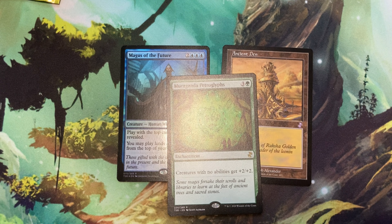Alright, and with that, that's everything I got for you guys today. I think we did okay on that one — still not super exciting, but I'm not gonna complain. We got a foil Magus of the Future, which is pretty cool. I know it's not worth a lot, but it's still pretty cool. Got an Ancient Den, and we got a Moragda Petroglyphs. Oh, and we got Scryb Ranger, who's really cool too. Anyway, that's everything I have for you guys today. If you ended up enjoying the video, feel free to leave it a like and subscribe to the channel. Other than that, I hope you have a good day, a good night, and I'll catch you next time. Peace.